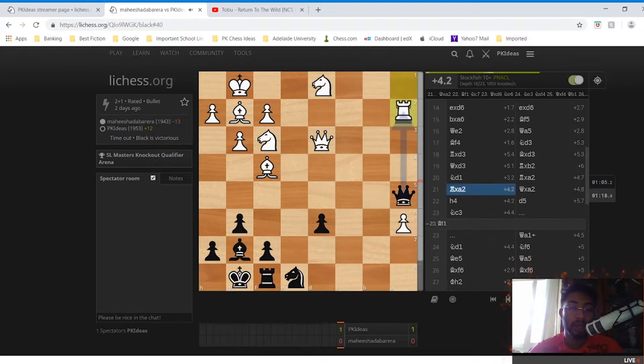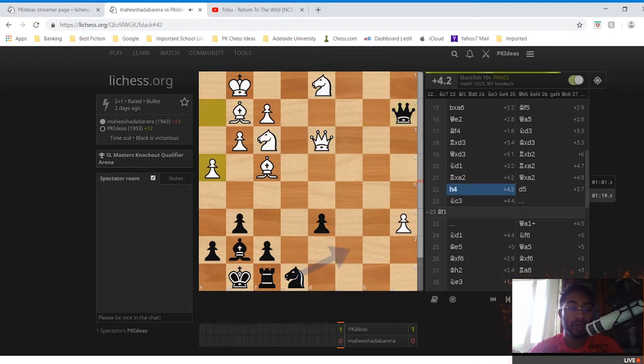After Rxb2, Nd1 was played — he's attacking my rook — and I played Rxa2, free pawn. Then Rxa2, Qxa2, and he plays h4. h4 is a bit of a decisive move because it allows me time to improve my position. My knight and rook are both in bad positions, so I played d5 first so my pawn is guarded when the knight moves.